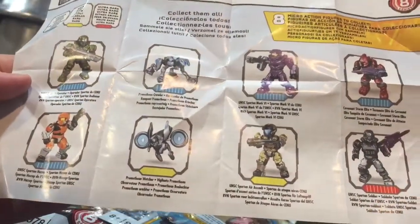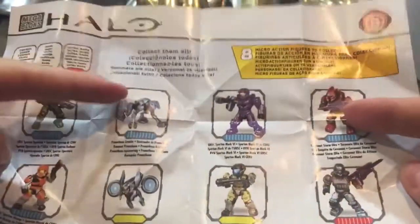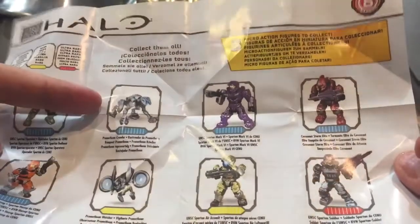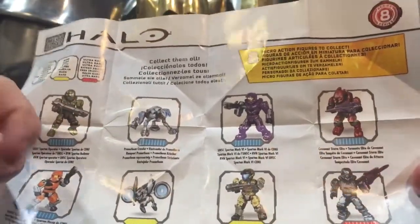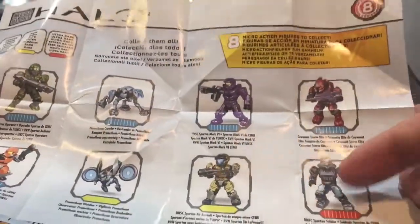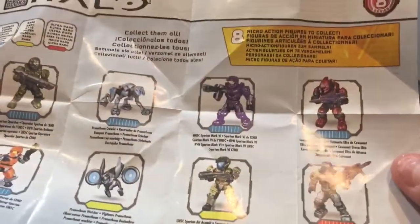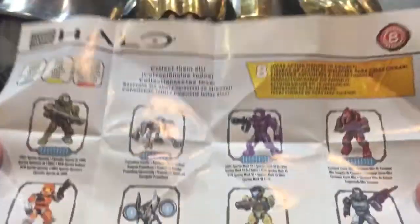Here is the little guide as to how to put the things together and with all the rarities on it. So we can see that we have Spartan, Green Spartan, Orange Spartan, Purple Spartan, Elite Forerunner guy — or Promethean guy, I guess that would be. Those are all the commons. And then there is a rare fly guy, a UNSC Trooper, and then a rare UNSC Spartan Soldier — that is the ultra rare guy. Hopefully we can find something either yellow or red. I'm hoping I don't get a million green ones like last time.